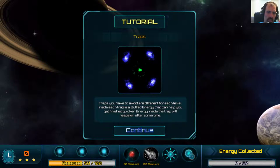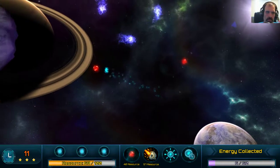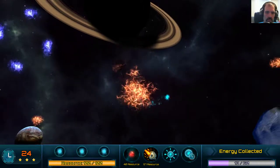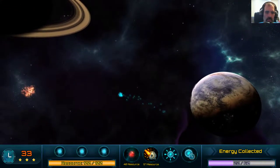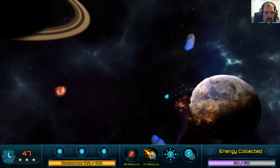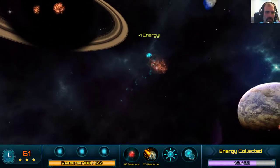Traps you have to avoid are different each level. I got a buff — my missiles have a resource cost of 57. I think the stars are my upgrade points. It's annoying. I wouldn't mind being able to zoom out a little bit just to see things coming a little sooner.